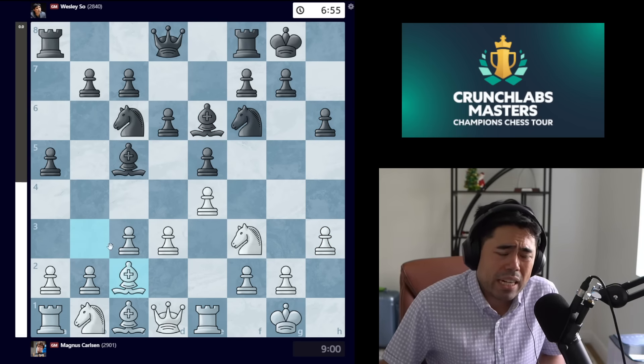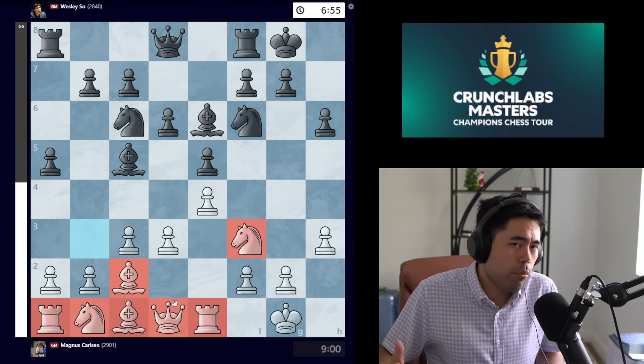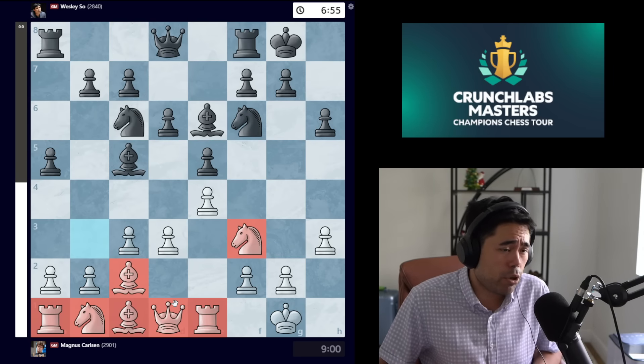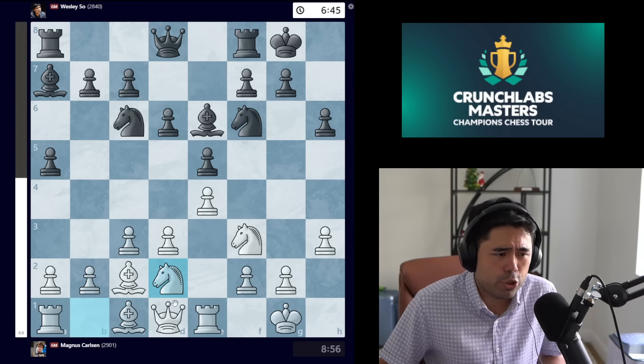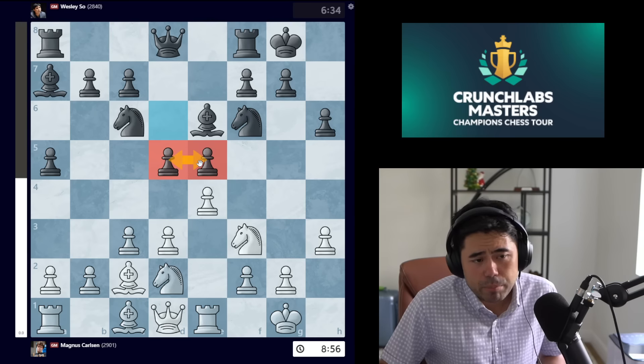The move bishop c2 — what Magnus is doing here is trying to keep all the pieces on the board. White has two bishops, two knights, two rooks, and a queen. In a game where you must win, it tends to be better to keep as many pieces on the board as possible, which is why Magnus retreats the bishop. Wesley plays bishop a7, we get knight d2, and now d5 is played. Wesley has built the classic big black center with pawns on e5 and d5.